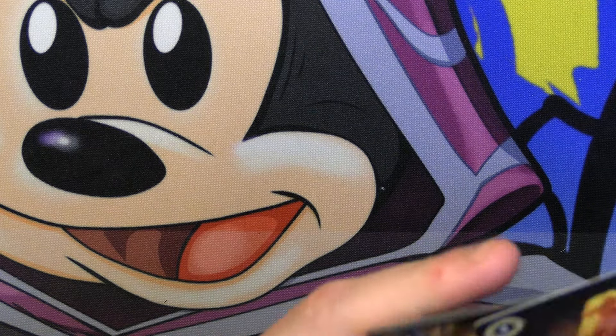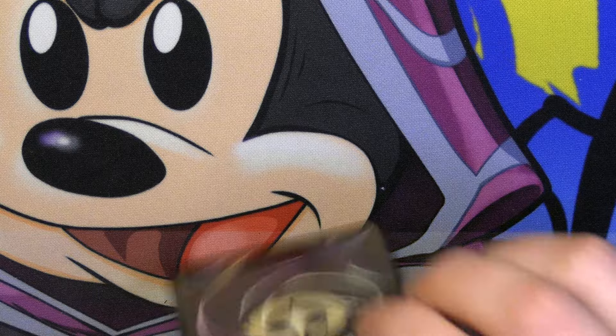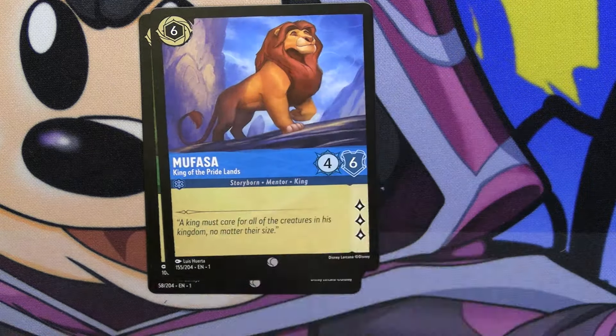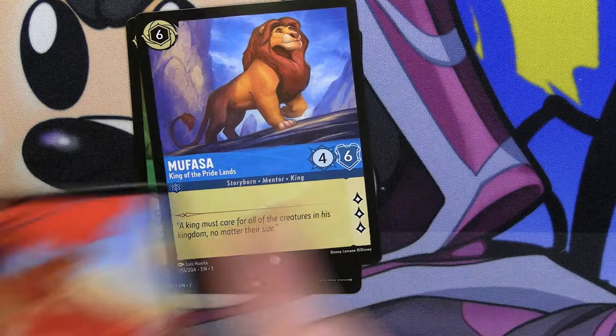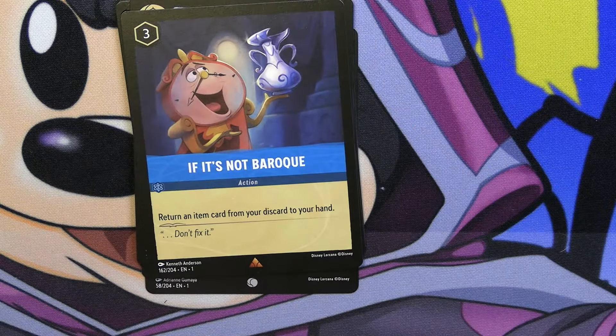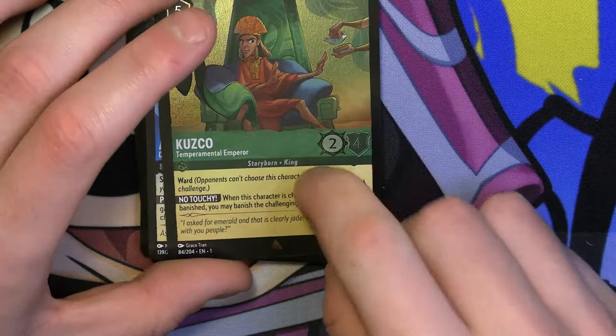I heard that people said out of one booster box you can't even get a playset of the low-rarity stuff. Getting a playset of the high-rarity stuff isn't going to be easy either — like Rapunzel out of one box. Rapunzel's have gone down in price and are now much cheaper; they were like almost $60 back when the game first started. Tinkerbell, Vicious Betrayal, Mufasa — there goes Mufasa — Abu, Timon, Aladdin, Pascal, Cheshire Cat, Belle. And then a nice holo Cusco — still a very annoying good card for Emerald. Emerald's always going to be the color with all the annoying cards your opponent really doesn't want to mess with. Cusco isn't seeing as much play as he did when Chapter 1 had just launched, but still a very good card nonetheless.